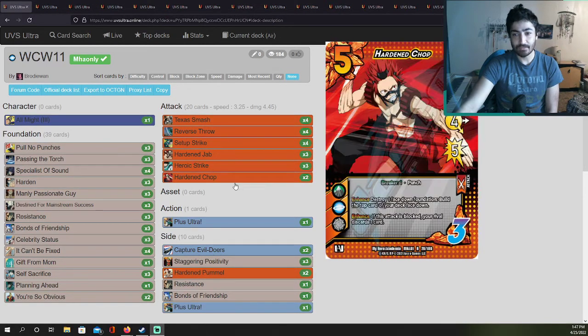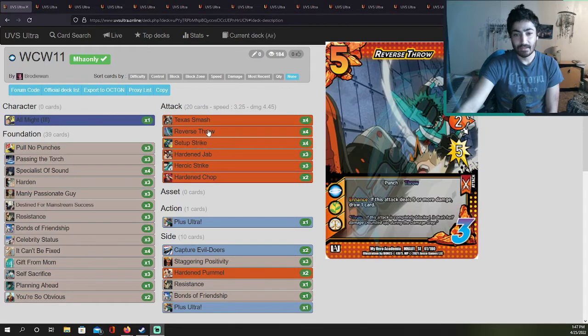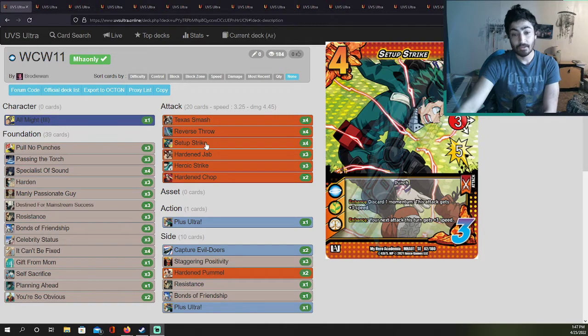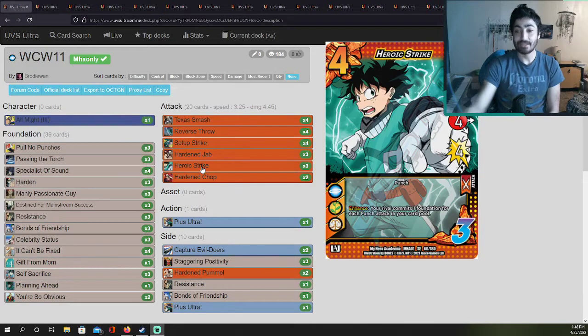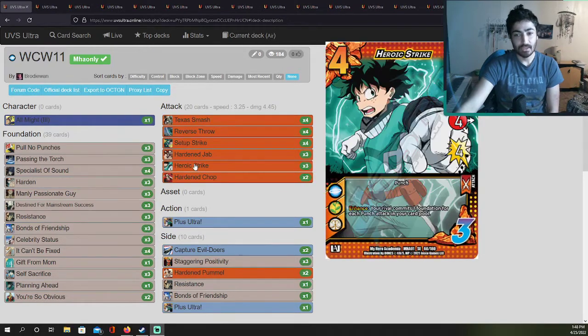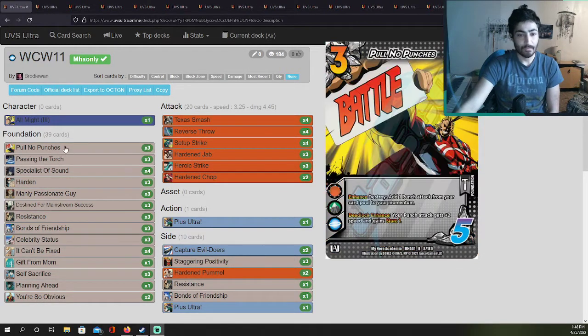Looking at the setup here, the only thing different that I see is Heroic Strike, which is a really good card. You use the setup, use the Texas, use a reverse throw into setup strike — you give the next attack plus three speed, then you go into Heroic Strike. That's a seven speed attack, and the opponent has to commit basically three foundations.